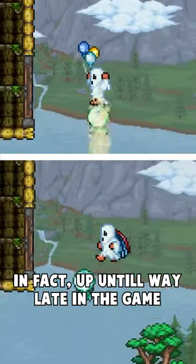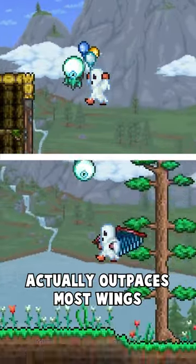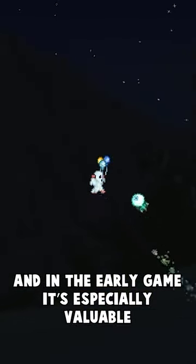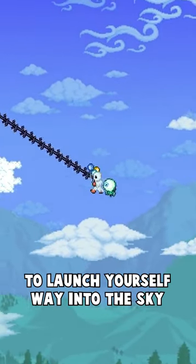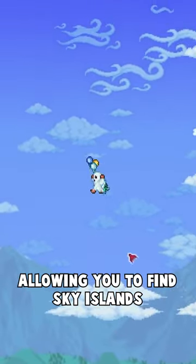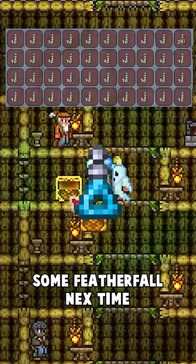In fact, up until way late in the game, the bundle of balloons and a feather fall potion actually outpaces most wings. And in the early game, it's especially valuable, letting you kite bosses way easier. And you can use a hook and some platforms to launch yourself way into the sky, allowing you to find sky islands. So maybe stop hoarding 500 iron skin potions and try out some feather fall next time.